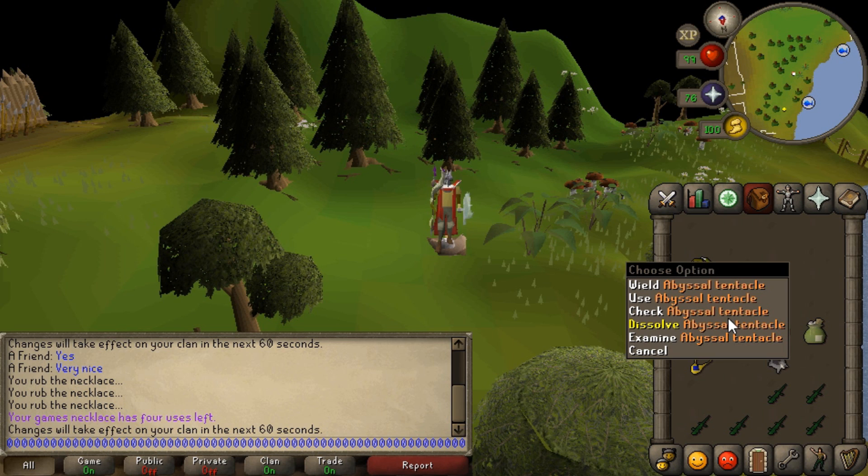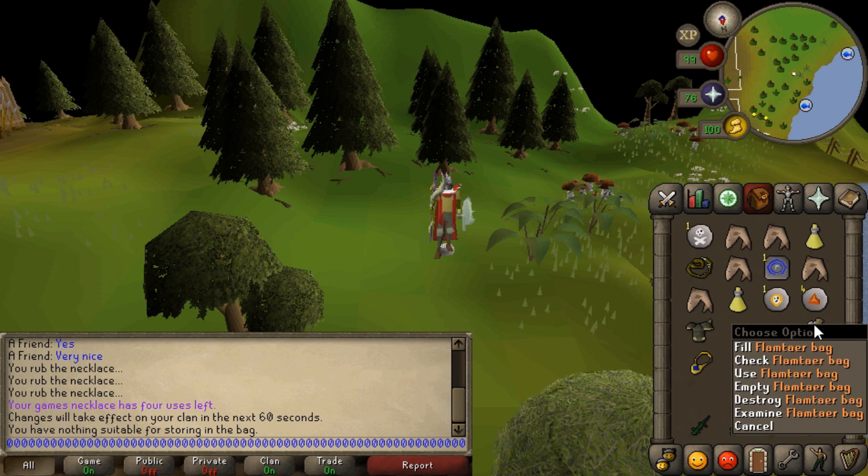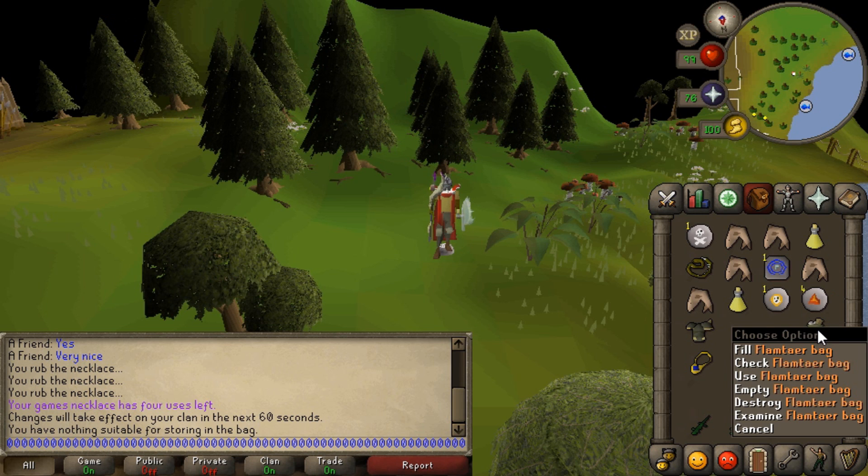The whole purpose is if you're woodcutting or fishing, to make it easier to drop everything. There's no reason to drop or dissolve 28 abyssal tentacles from your inventory. And it's not going to work on items that have a destroy option like this bag — the first option still remains 'fill.'